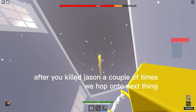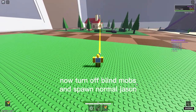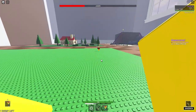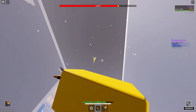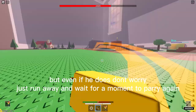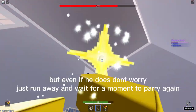After you kill Jason a couple of times, hop on to the next thing. Turn off blind mobs and spawn normal Jason. You have to parry him and then start chaining really quickly — if you're good enough, he won't exit the stun. But even if he does, don't worry, just run away and wait for a moment to parry again.